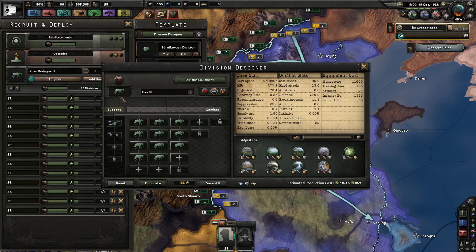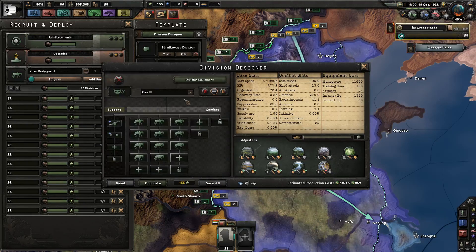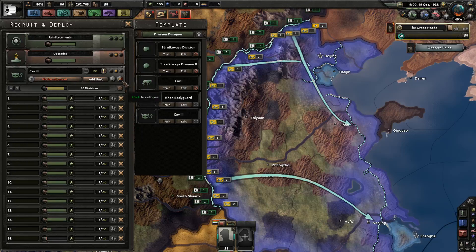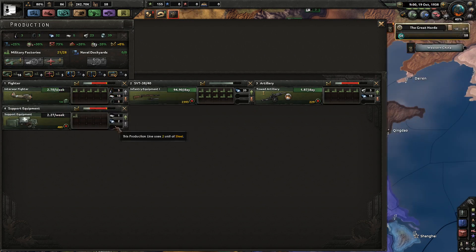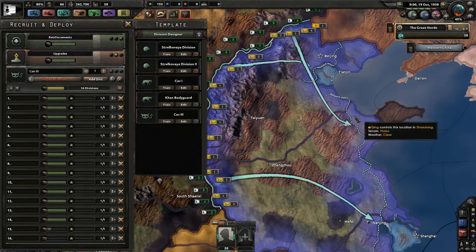Cav3 is going to have support artillery and engineering companies, and the icon will be something slightly different. You can stop training those and start training these. We're going to need to start building some support equipment. They need 30 support equipment and 24 artillery.